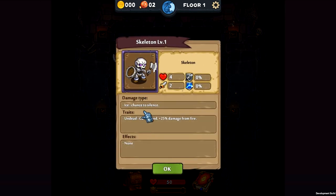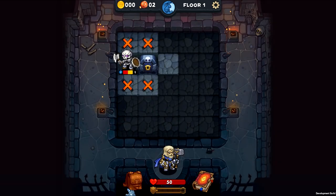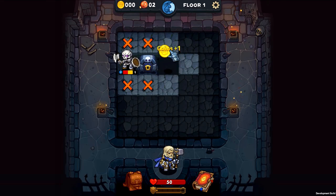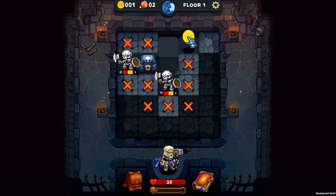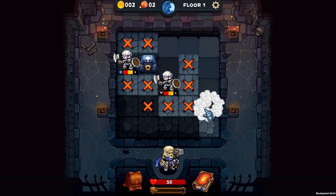I've played a little bit of this so I know for the most part what to do, but I'm not that good at the game so far, so hopefully I get good along with you guys. This is a skeleton — damage type is ice, trait is undead, can't bleed, and takes 25% extra damage from fire. We do have this magic spell that replenishes one health or deals one fire damage, so fire damage will help against him, but we don't have any fire yet. The cool thing is you don't actually have to fight any of the enemies right off the bat — you can just leave them. But they take up spaces you can't dig through, so if you want to keep progressing, you're going to want to kill them.